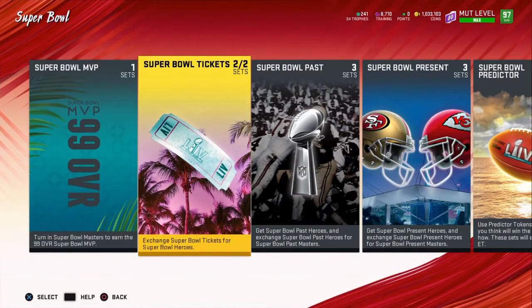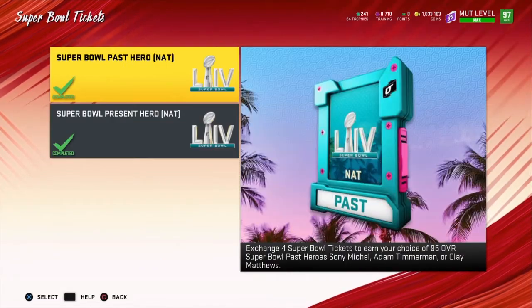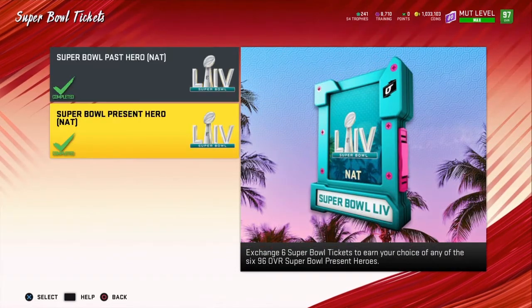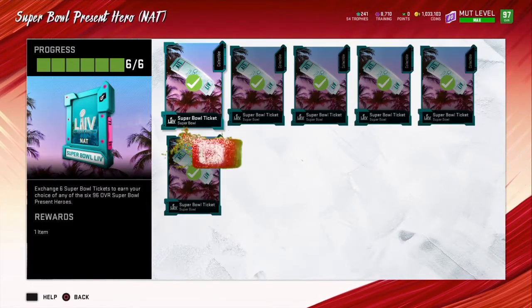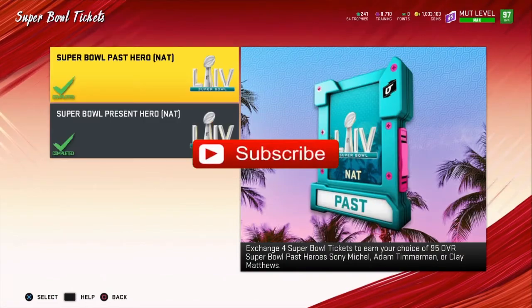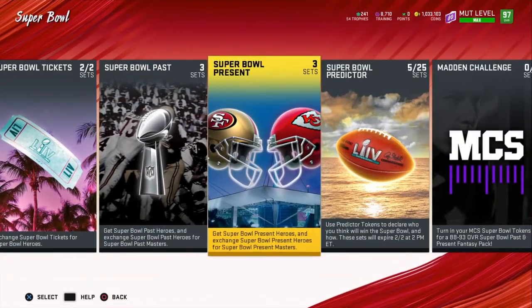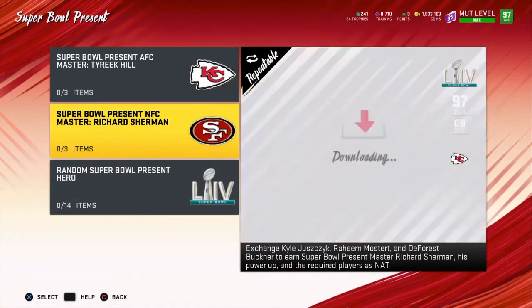If you have another account that's decent, you can do these solos. You get a free 96 NAT as you can see right here. You can try to finish one of the sets for the amount of coins it would cost to make a player. Say you have six NATs to work with.